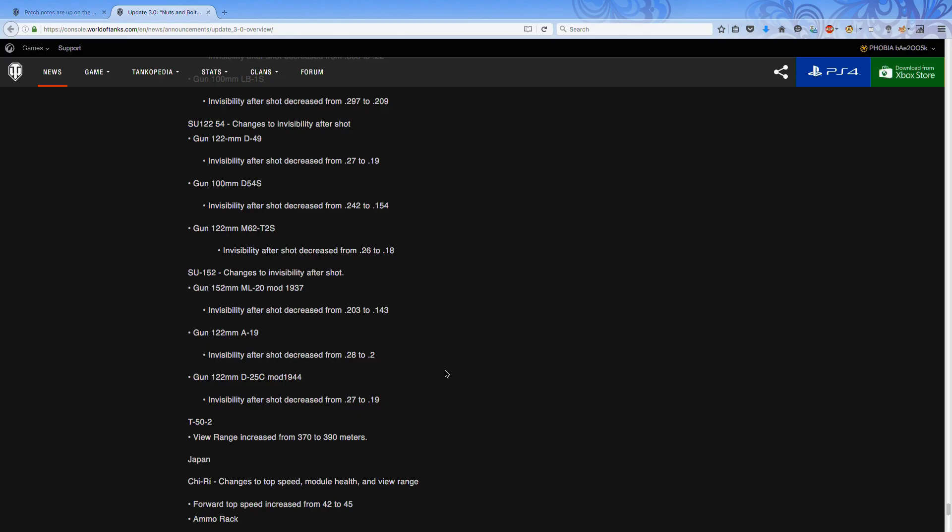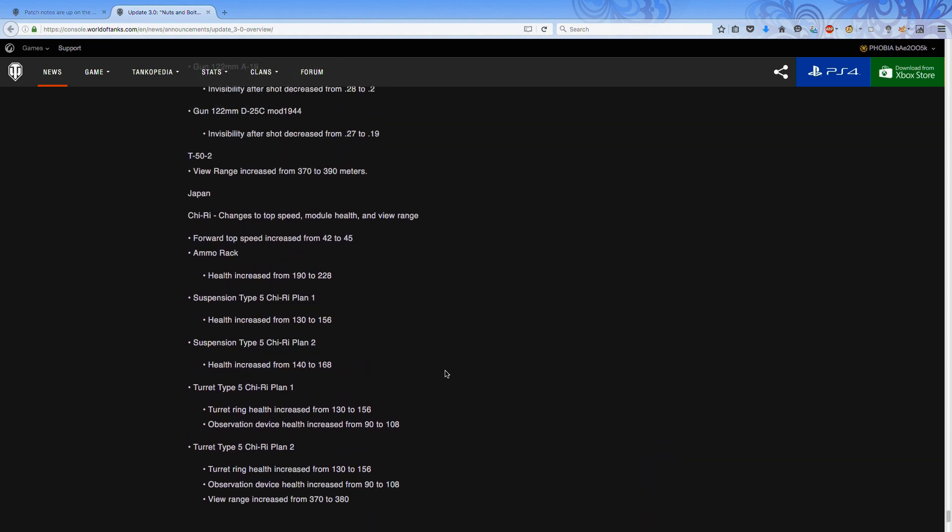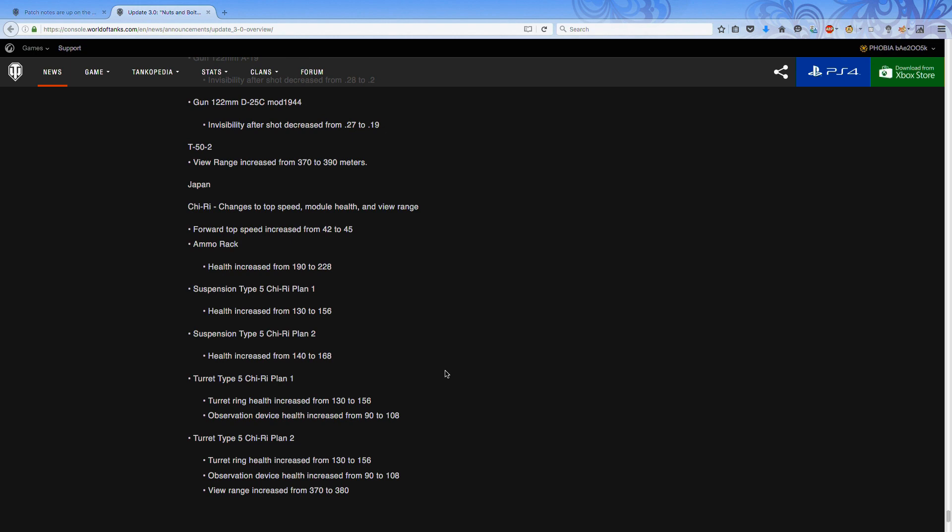Some other changes: the SU-152 — your tier 7 Russian TD with the big derpy gun — has its invisibility looking to be decreased. It seems to be quite a consistent thing across the Russian TDs: their invisibility after firing has been decreased on pretty much all of them. The Russian TDs, regardless of having trolley armor at certain angles, are still relatively lightly armored and likely to be penned — so having a tank that's more likely to be spotted while relying on camouflage to avoid being shot is not very useful.